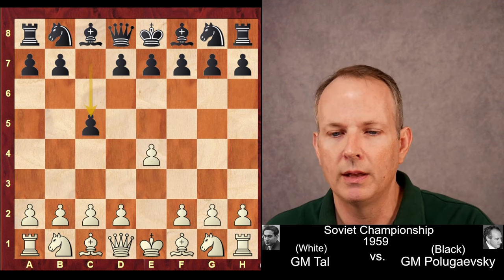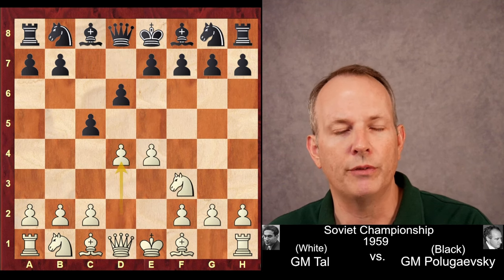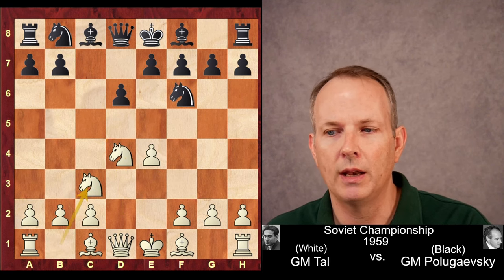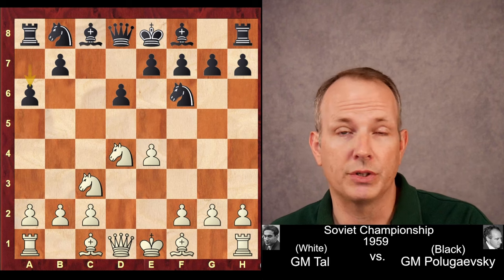Tal begins with e4, c5 — the Sicilian defense played by Grandmaster Polugaevsky. Knight f3, d6, d4 — the open Sicilian is played. cd4, knight d4, knight f6, knight c3. And here black decides to play a6, the Najdorf variation of the Sicilian.